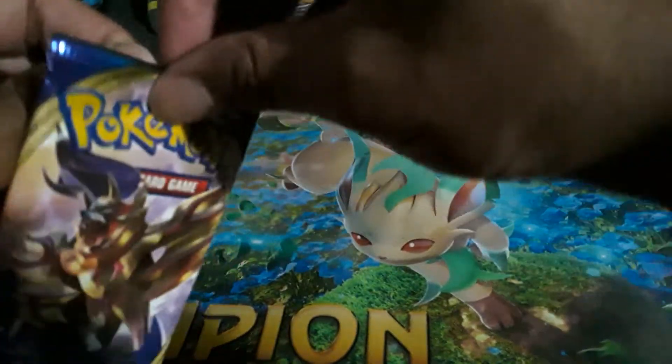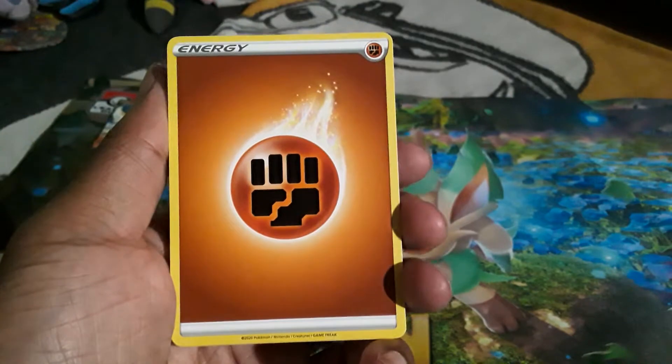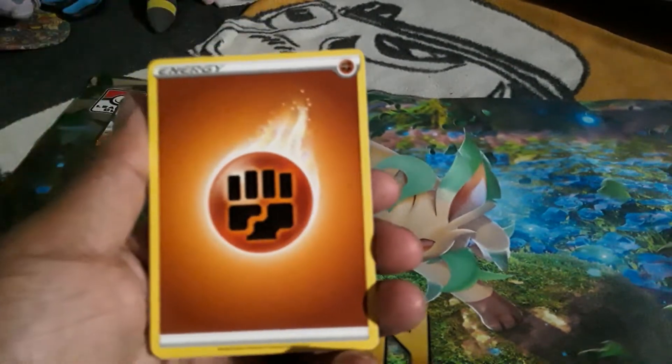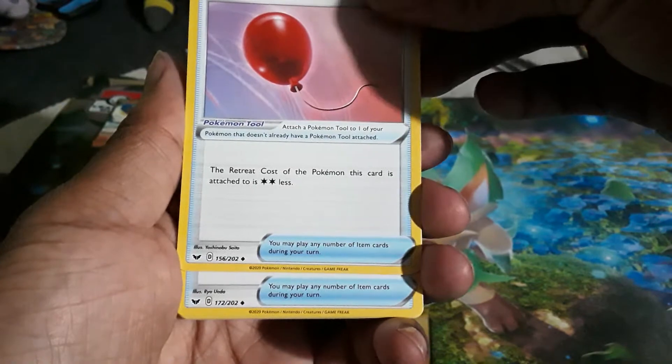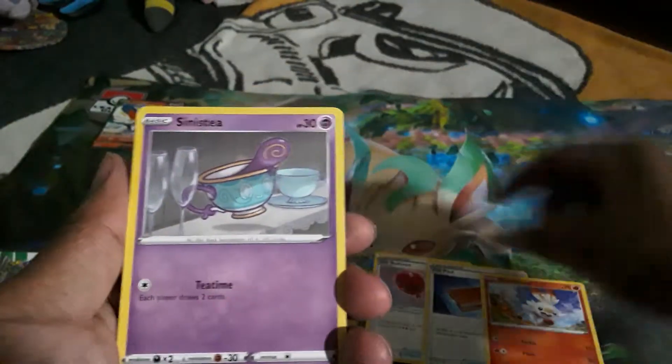First pack here - it feels good opening packs again after a long time, it's been months. Our first pack is already a white coat. I don't know what that means with this set but I hope it's something good. We got fighting energy, Eldegoss, and Air Balloon - so it costs nothing to retreat Pokémon with this attached. That's probably gonna be a staple right there.